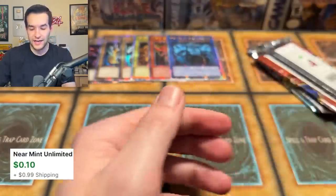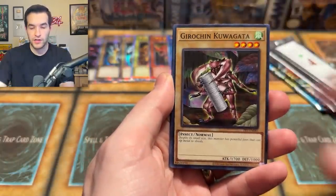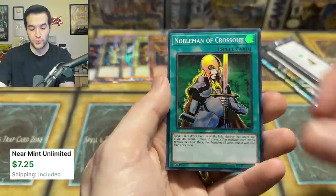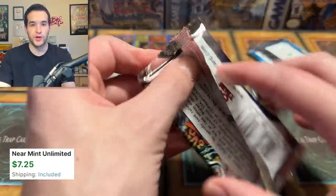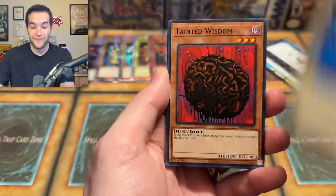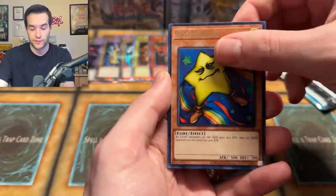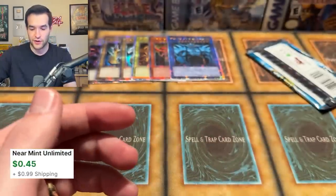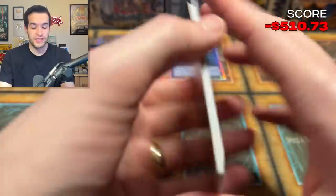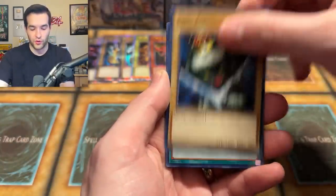Dark Scorpion, and Dark Scorpion Chick. I love Secret Rares and I love old school, but you know what I really love? Jinzo. One of our first big pulls on the channel was a Jinzo — that's a really nice reprint for Goat format. I pulled a Jinzo in the first set box with 500 subscribers, back in 2019. At the time, PSA 10 was about $1,200 — which was huge for a Yu-Gi-Oh card, even now coming back down.